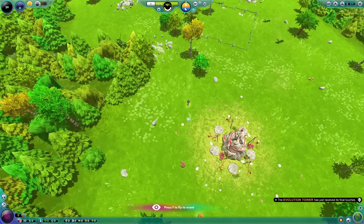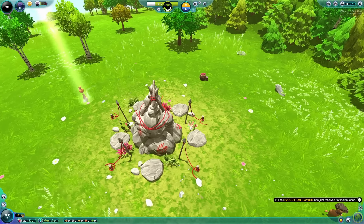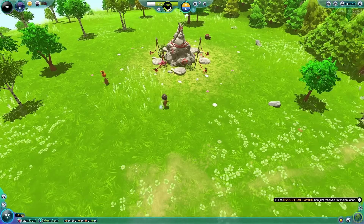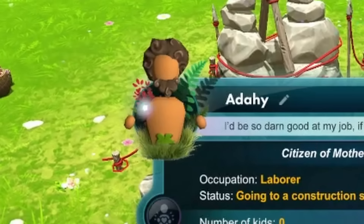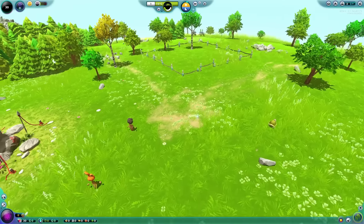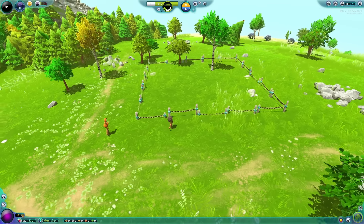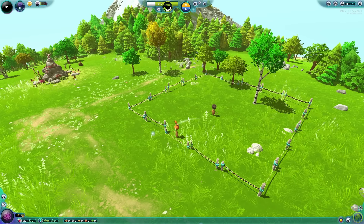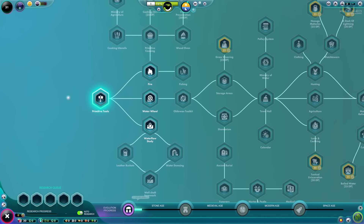There's our first people. Look at them — they're running around all, you know, not clothed. We got Adahi over here and Elu — our first people, or as the game calls them, nuggets. Which, yeah, they do look like chicken nuggets. Oh, what's this? They've already got their houses starting construction, but they need something to help gather the tools because they got a little bit of an empty head going on right now — kind of like some people I know.